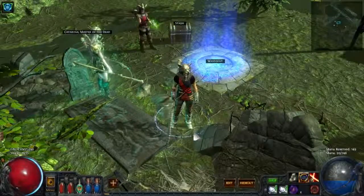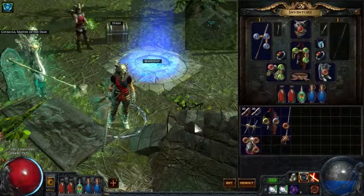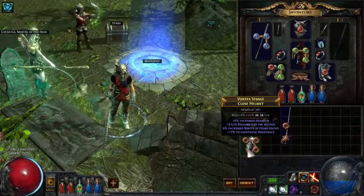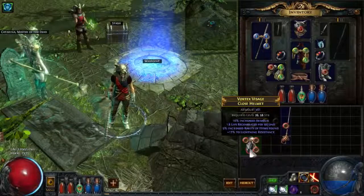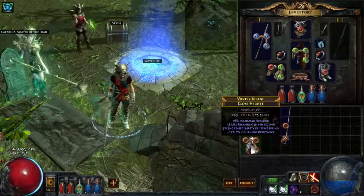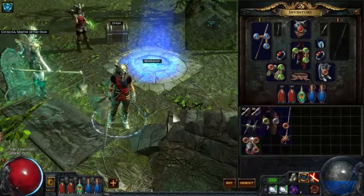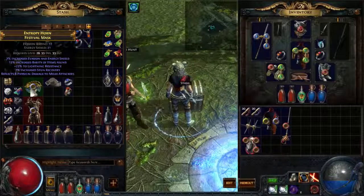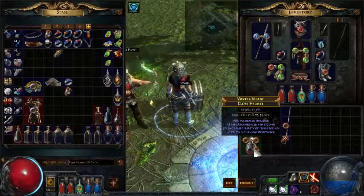Welcome back to the series. As usual, we'll start with some items. The first one is a headpiece giving increased armor, some life regeneration, a relatively low rarity roll, and a decent lightning roll. There's life missing on the item, which is already bad, and it only has one resistance, so overall it's not great. Comparing it to our stash, we have an item with higher lightning resist and higher rarity, so we'll definitely get rid of this one.